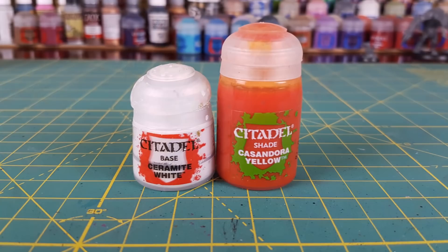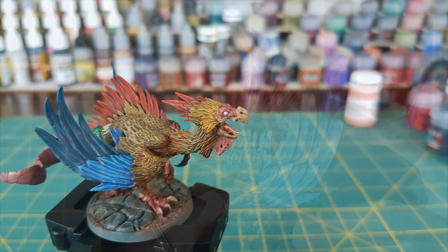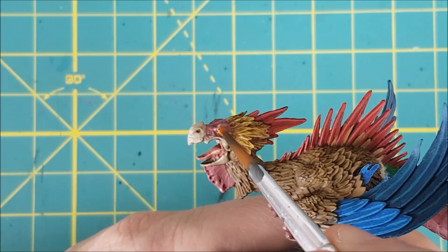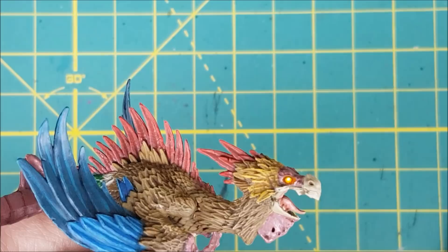The last thing to paint is the eye. I'm first going to cover the eye completely with white. Next I'm using Casandora Yellow Wash and I'm going to completely drown this eye with it — you want some really heavy pooling around the edges of the eye. Then I'm using a damp brush to wipe away most of the wash from the top surface of the eye, just to make this part a bit brighter than the rest. You can also just use the tip of your finger for this part.